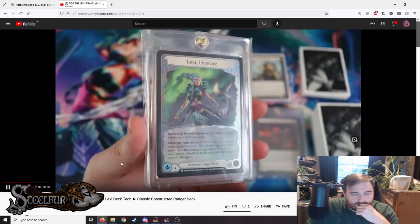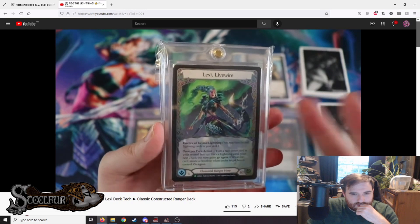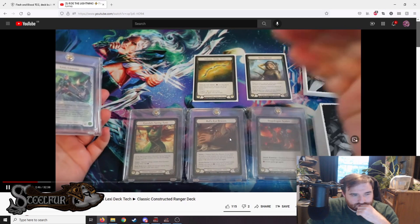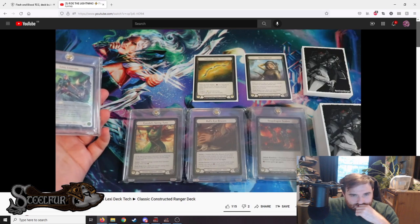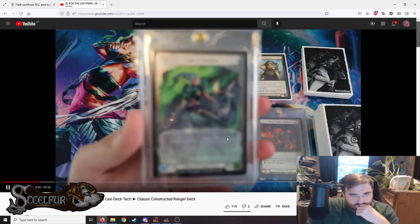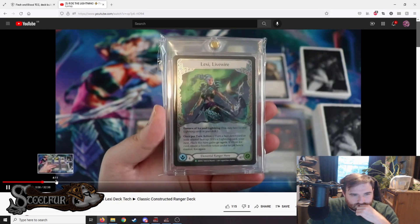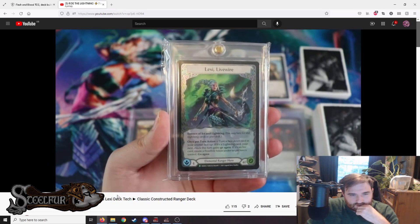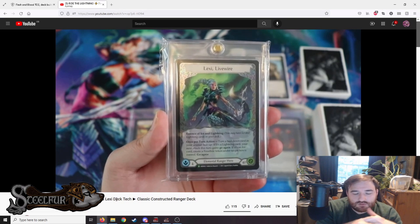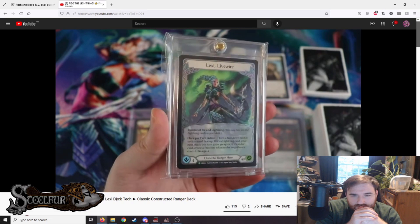Lexi Live Wire — this deck is both a lot of fun and pretty good, actually pretty powerful for an initial build. This is a build being refined over the next couple months ahead of nationals. If he competes, he's bringing some version of this deck or maybe Viscerai. Lexi Live Wire has standard stats — four-hand size, 40 starting life, essence of ice and lightning, and a once-per-turn action: turn a face-down arsenal card face up; if it's a lightning card, your next attack gains go again; if it's ice, create a Frostbite token under target hero's control.